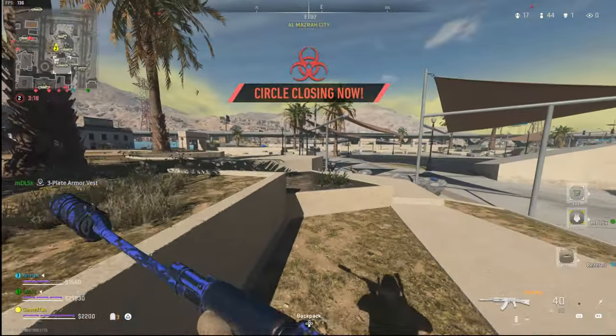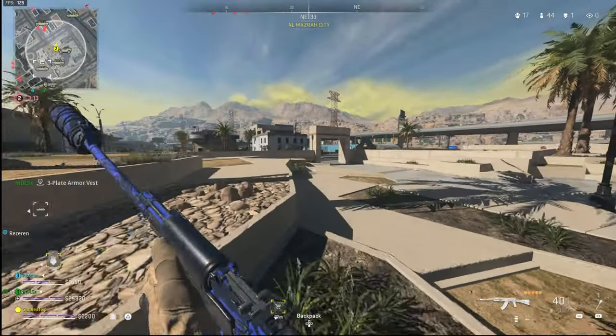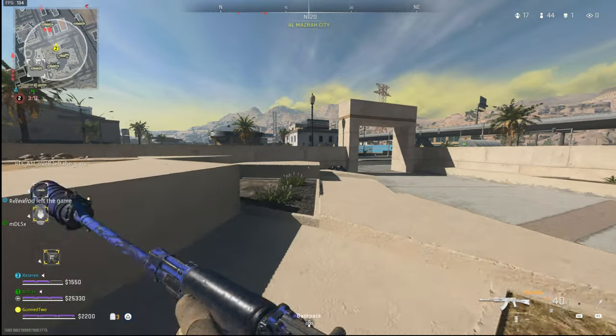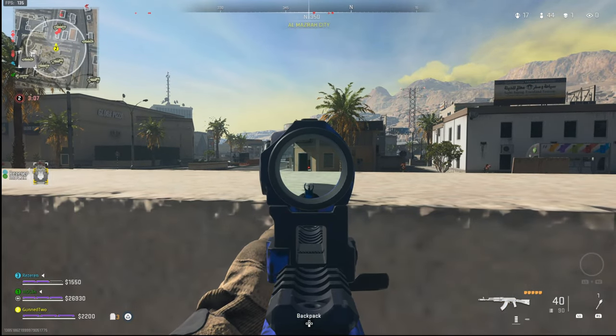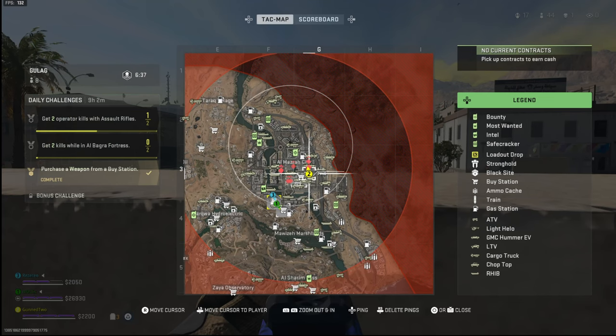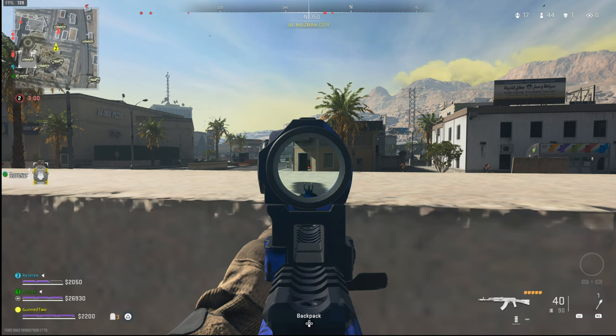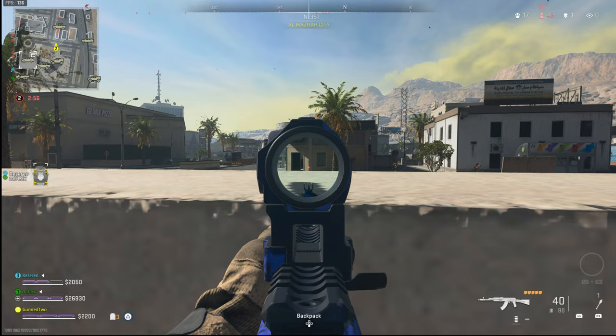I've seen a team on my right and they're all bunched up. What I'm trying to look for here is a pick — I'm looking to get one person down and then force that team to make the decision if they're going to res their teammate or just leave them to die. I'm not going to full send this; I'm just going to wait and see if I can get a single pick from these three players.